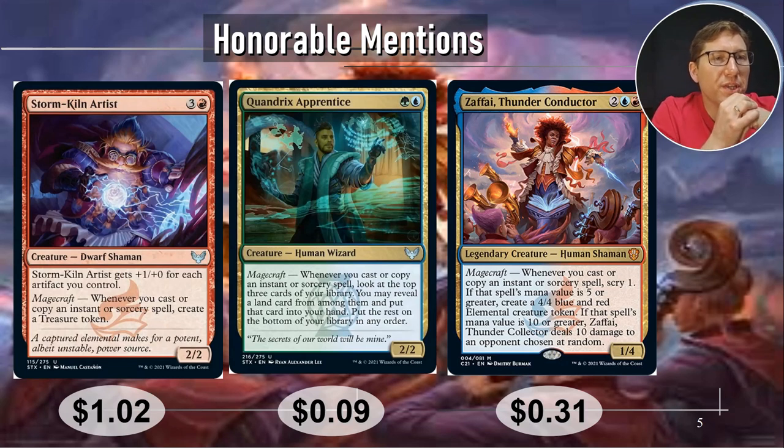Honorable mentions. Storm Kiln Artist — I think this is the one that everyone thinks of, so I've only not included this in my top five because it is such a, like, I think everyone sees it coming. For one red, two mana total, he's a 3/3. Whenever you cast or copy an instant or sorcery spell, create a treasure token. Just pick up a whole bunch of treasure.